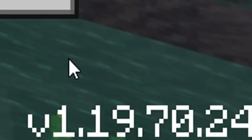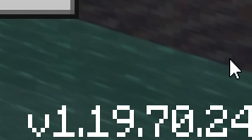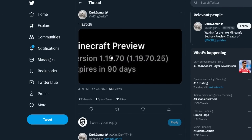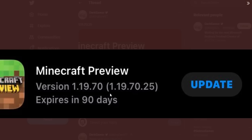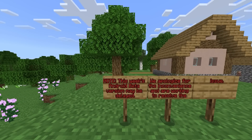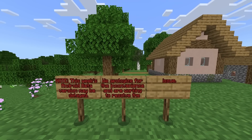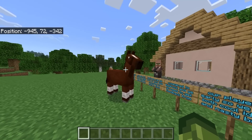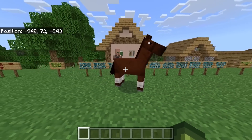This is version 1.19.70.24, unless you're playing on iOS. According to Dark Gamer, iOS players were given version 1.19.70.25. There is no difference between 0.24 and 0.25. For Android players, there is a note: this week's Android beta version may be delayed. We apologize for the inconvenience and are working to resolve the issue.